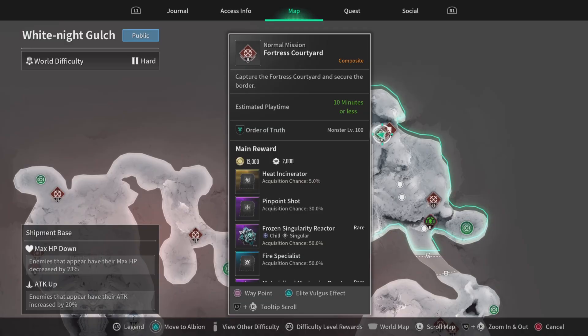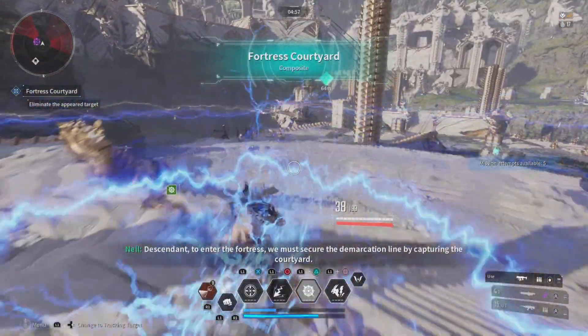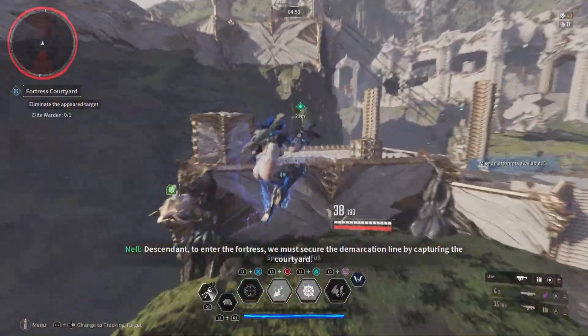In this video I'm going to show you a neural circuit farm. It's at the Fortress Courtyard mission. It says it takes 10 minutes, but all you have to do is start it and run straight to the marker.